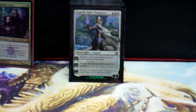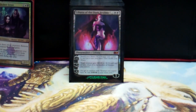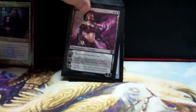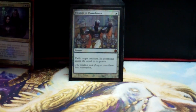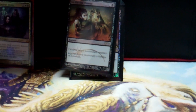Here come the Planeswalkers. I pretty much use Sorin for tokens. Elspeth — she's pretty good because you can either destroy all creatures with power 4 or greater, or make three 1/1 tokens; it's pretty good when you're a commander, you can exile target permanent, just use them for blockers or card draw. Liliana of the Dark Realms — pretty much destroy creatures or look for mana. Liliana Vess — I just use it for tutoring.